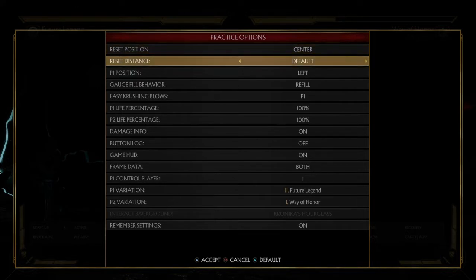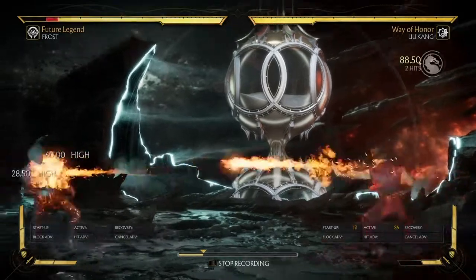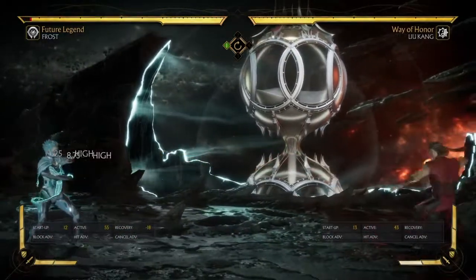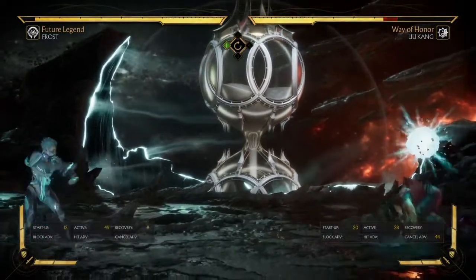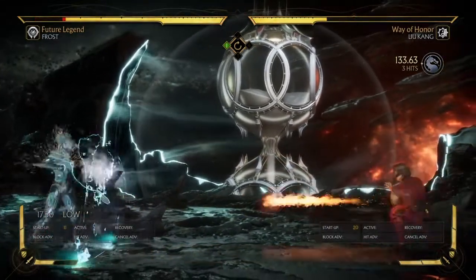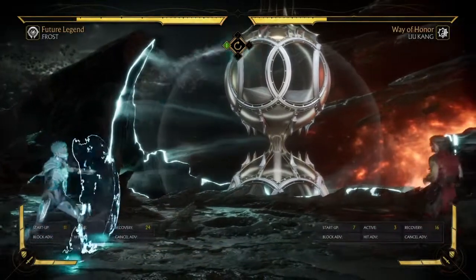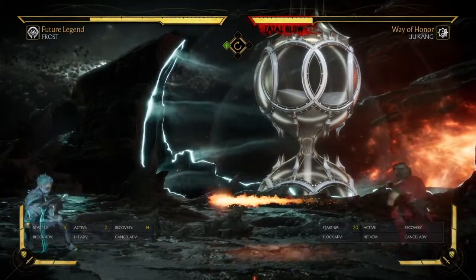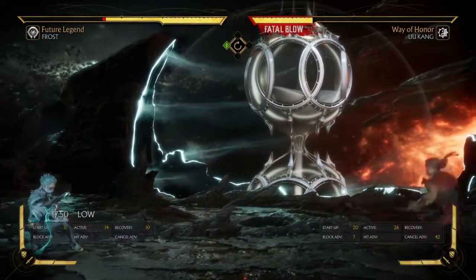Her Cryo Stance is pretty weak in terms of damage because both hits have to connect to even land eight percent. However it's really hard to jump over, and if they try to jump over it you can confirm into that and net some more damage. It's also pretty hard to just blindly zone her out. The shield has been buffed as well — she can actually duck meter-burn projectiles on reaction now, which wasn't possible before. That makes counter-zoning much easier.